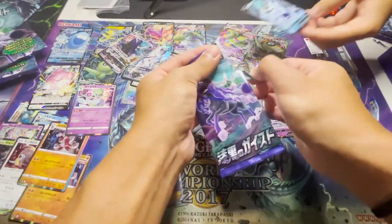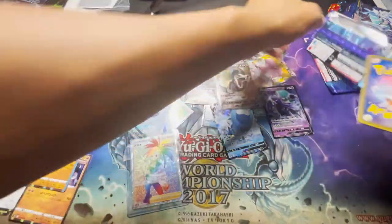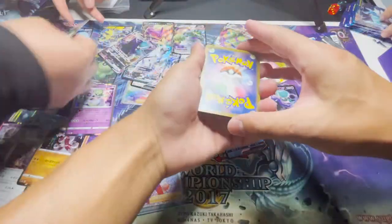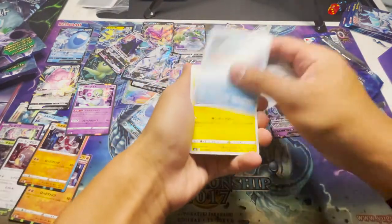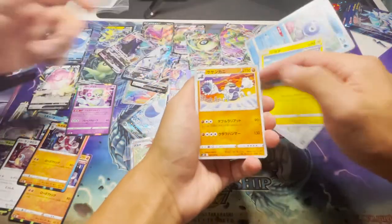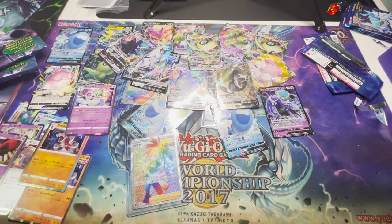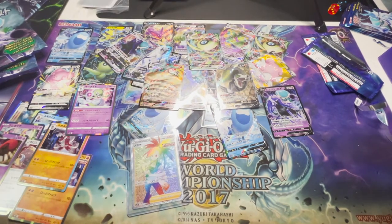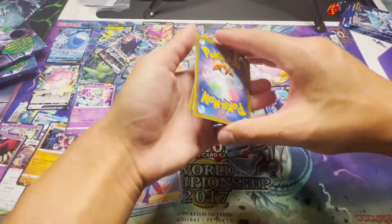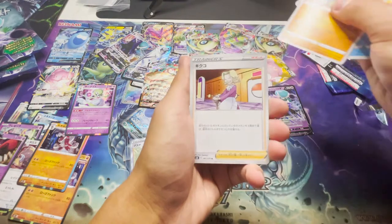Do you know where all your sleeves are? Oh! Send it — another V-Max! Another one! If you could pass your sleeves out. Yeah, open the sleeves up guys — it'll help you just sleeve and bring them over here. We got the holos in here, right? Yeah. Another V-Max. Look at that — Sandaconda V-Max! That's it for the Japanese packs, alright?